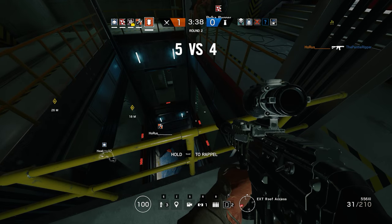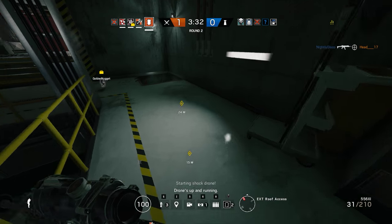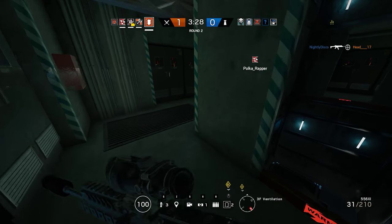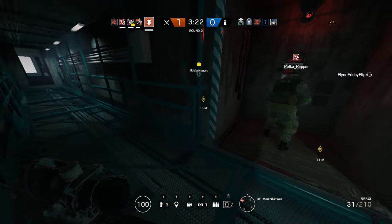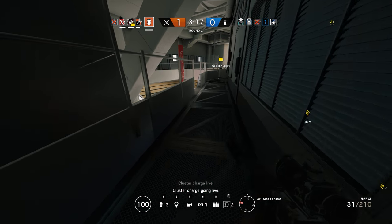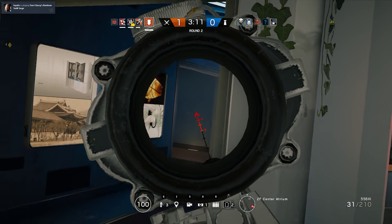Nice. Drone's up and running. Hello? Okay, you want to go catwalk? Yeah, you know the way. Oh yeah, this is good. Two hatches. Light tower.